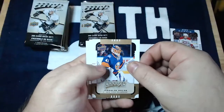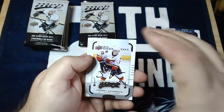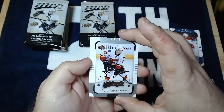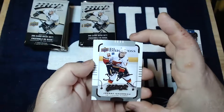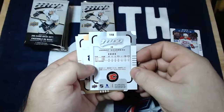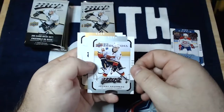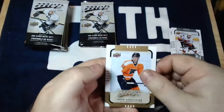Yaroslav Halak, continuing with the goalies. Braden Holby, and a good Johnny Goudreau silver script — that's very nice. Johnny Goudreau having himself a year already in this very early 1920 season — third year, little man on the team, but man can he do some stuff with the puck. Henrik Sedin, Sean Couturier.